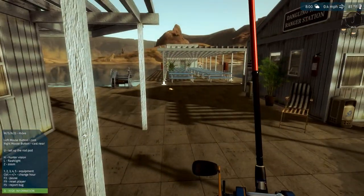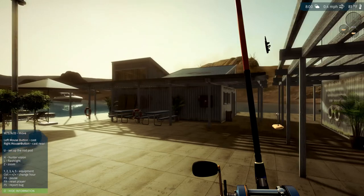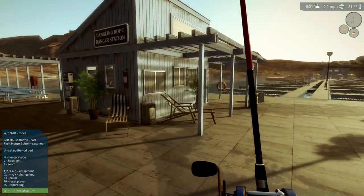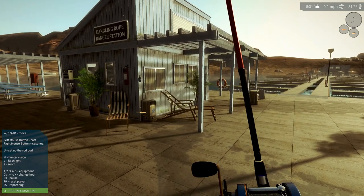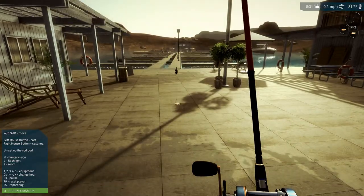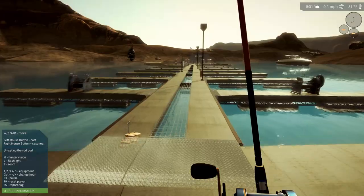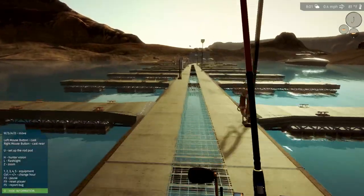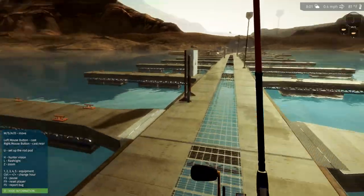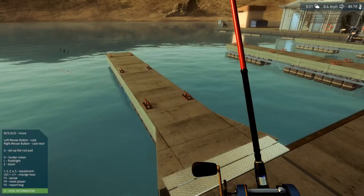Hey guys, this is Hawkeye and I'm back with another episode of Ultimate Fishing Simulator. We're back at Powell Lake — it's been a while since we've been here. I thought I'd check out some of the new species that can be found here now. Apparently the flathead catfish is of prime interest, and I believe they added a white crappie as well, and the pumpkin seed. We've seen the pumpkin seed at Betty Lake but we haven't seen the other two yet.